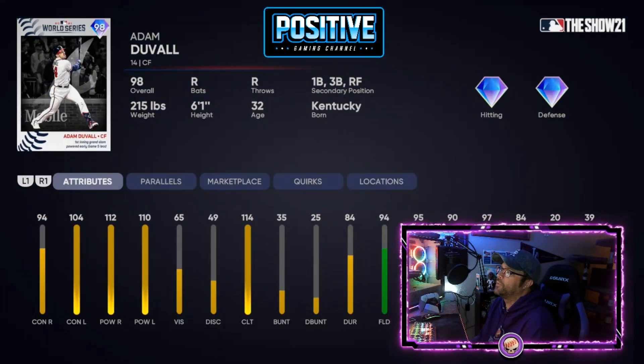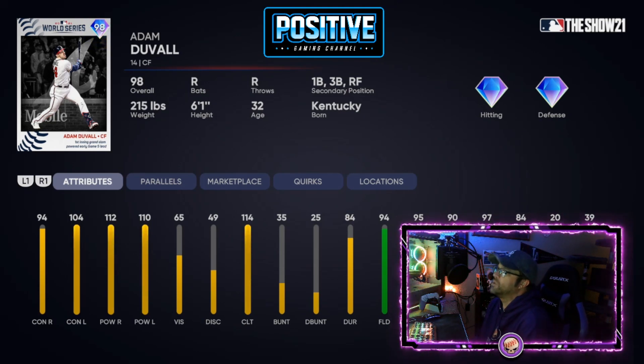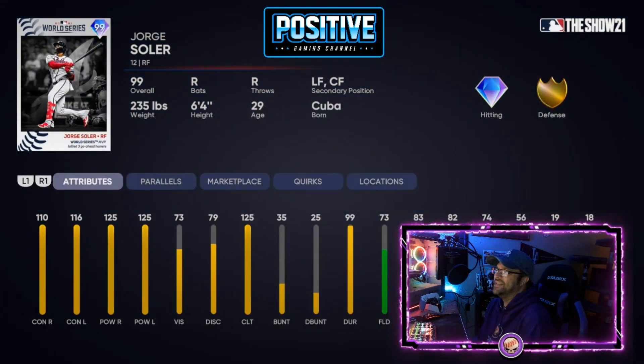Adam Duvall here for the Braves — these final three cards are all Braves cards. He's 94 contact, 104, 112, 110 and plays center field, first base, third base, and right field. A lot of positions there, and with diamond defense once you parallel him once, he'll have diamond at every position. Good card, though I wish he had higher contact against righties.